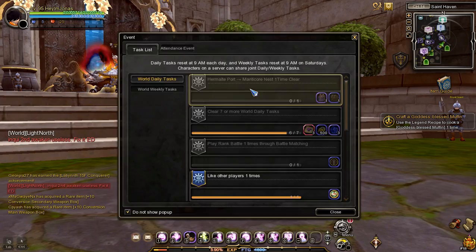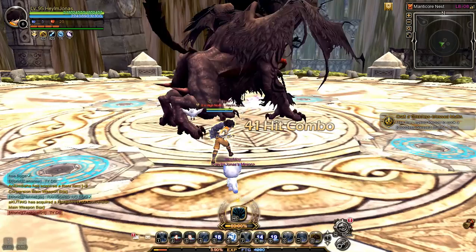The next task to clear is the daily nest mission. Just like the daily dungeon mission, follow the details of the mission. My mission is to go to Hermalt Port and clear Manticore Nest.